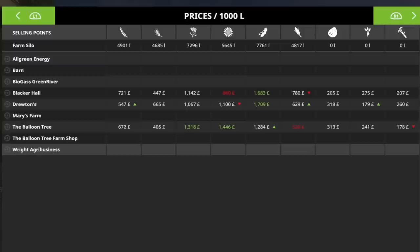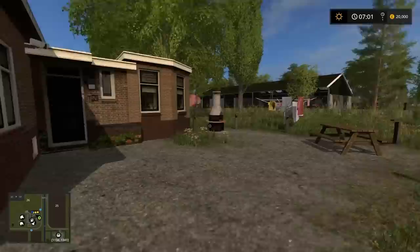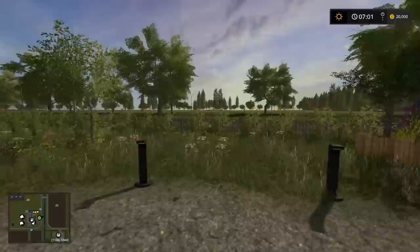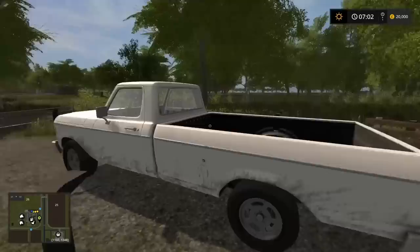Looking at prices, they're about average for a farming simulator map - nothing overly extravagant or high and nothing particularly horrendously low. We've got all green energy, the barn, biogas, Green River, Blacker Hall, Troutons, Merys Farm, the Balloon Tree, and the Balloon Tree Farm Shop. Some of the things on here have been disabled for console. There is a really big milk factory over on the west side of the map which looks amazing but obviously it's not usable. Sellable milk on consoles might be quite cool - maybe FS19, who knows.